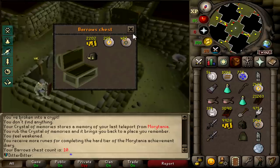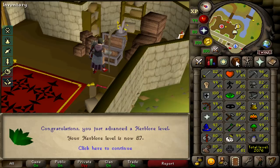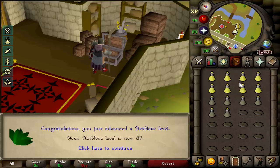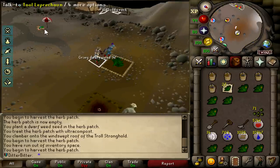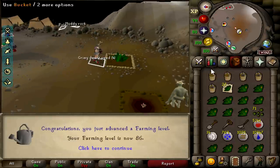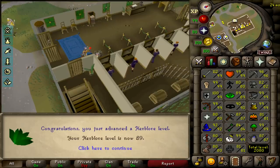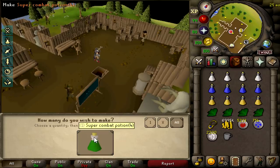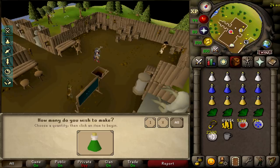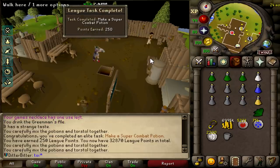We got our Torva helm at 10 KC, can make our way to the inferno. That is 87 herblore - trying to get 90 so we can make super combats. Shoutout to the guy who let me know about noting the herbs at the leprechauns. This is about to be 86 farming. That's 89 herblore - we can now boost to make super combats. Found a pint of Greenman's ale which boosts herblore to 90, made the super combat potions - only had four but they're all for inferno runs, and that's another 250 point task.